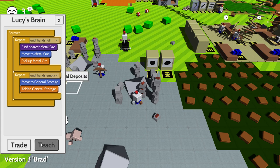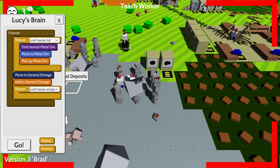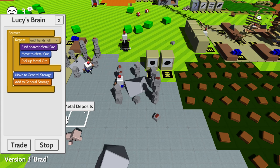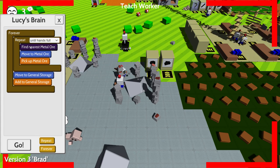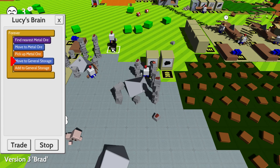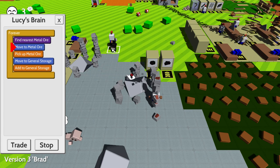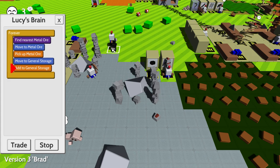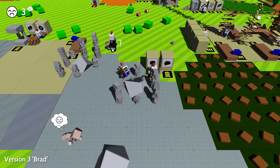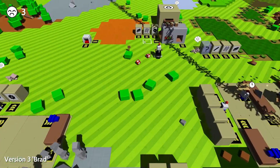I don't think this works. What if we remove the repeat? Lucy is not working properly. I'm just gonna do them one by one, it doesn't really matter. Let's take your metal ore out of inventory to make it a bit easier for you. There we go, put this all in here. I want another robot that just does that for stone, because we need to have some stones.